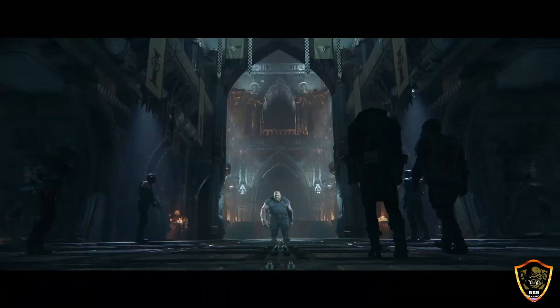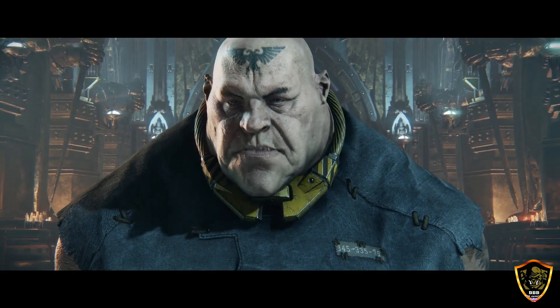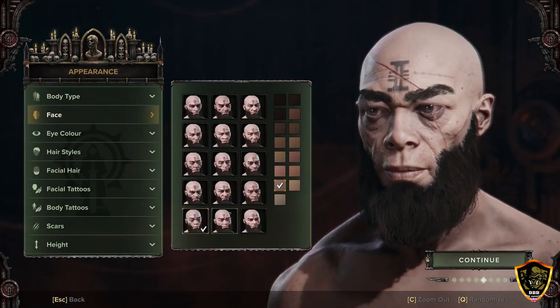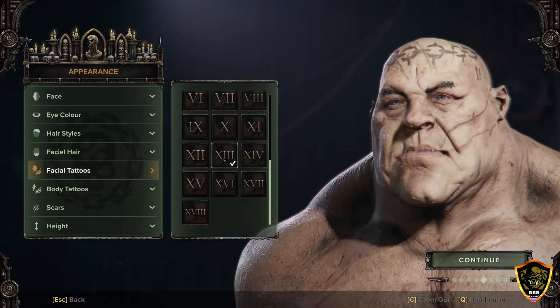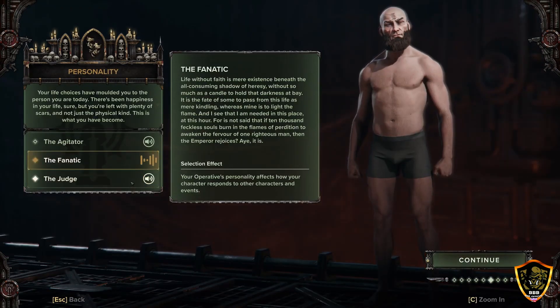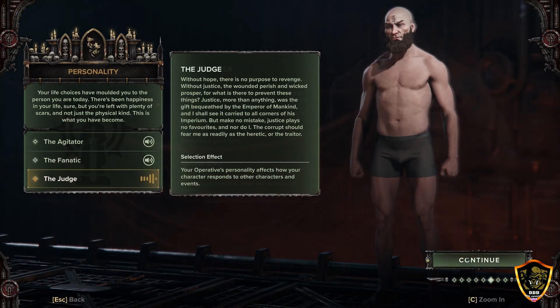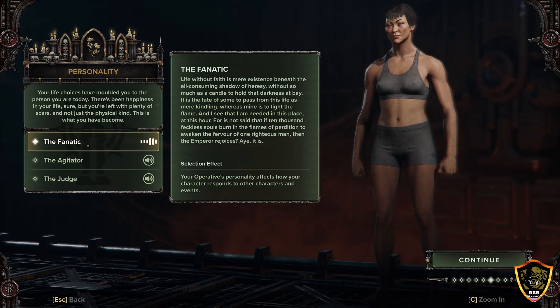Once you've made your choice, it's time to bring your reject to life by choosing their appearance, personality, and backstory. Body type, facial features, hairstyles, and tattoos are all customisable. Every character type also has three unique voice profiles, each with an extensive range of lines that will showcase your reject's personality as you play.